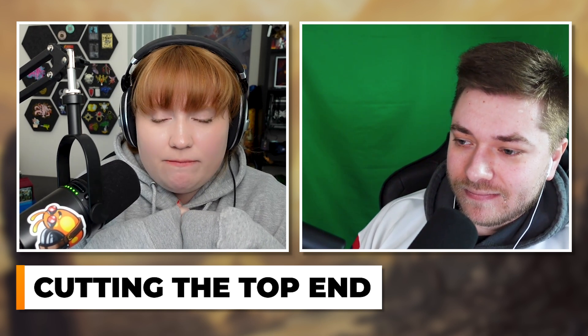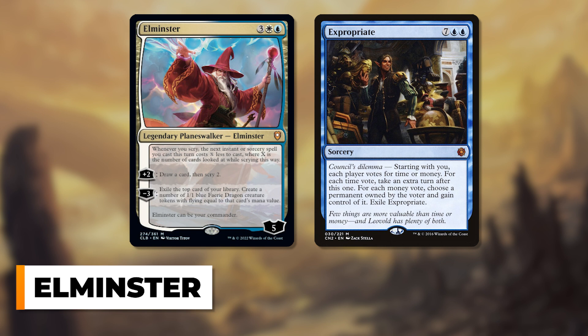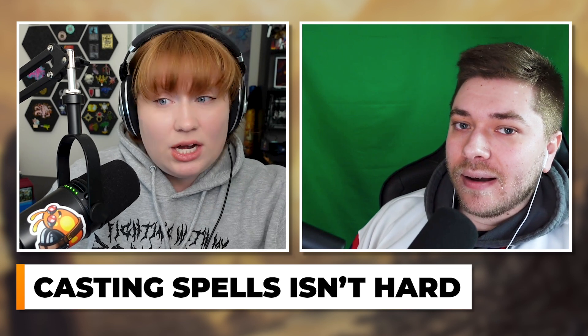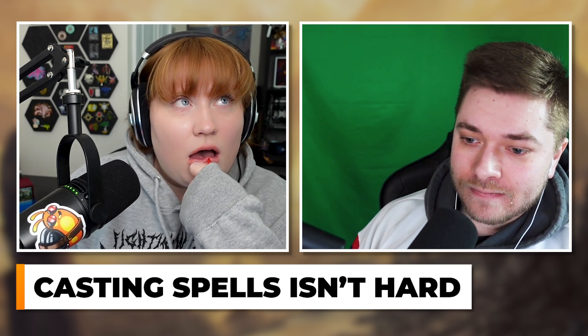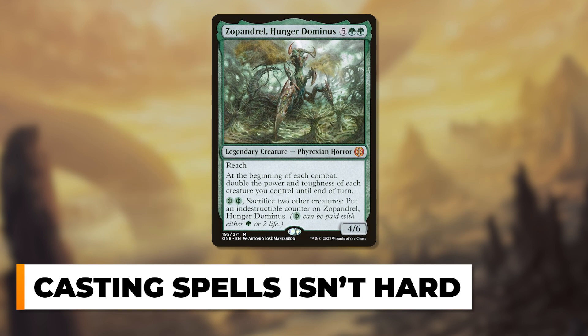Maybe two or three years ago that would have been the case, but I don't believe it anymore. Elminster is a weird exception because he takes something like Expropriate and makes it two mana — you're casting a nine-drop but not actually paying nine mana for it. At the same time, a lot of people can cast their commanders pretty consistently, especially with Commander tax — four mana becomes six becomes eight becomes ten pretty consistently. Commanders have also just gotten cheaper over the years, though we're seeing a turnaround with cards like Majestic Genesis and Imposing Grandeur that reward running expensive commanders like Zapandril.